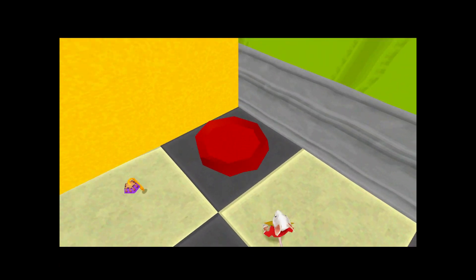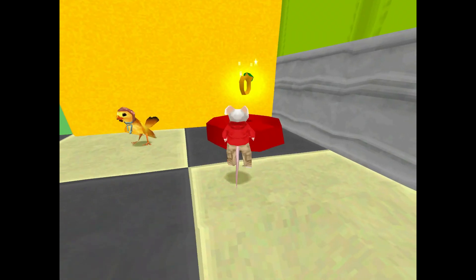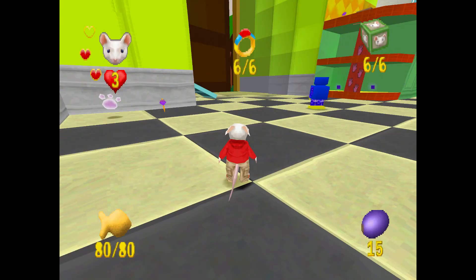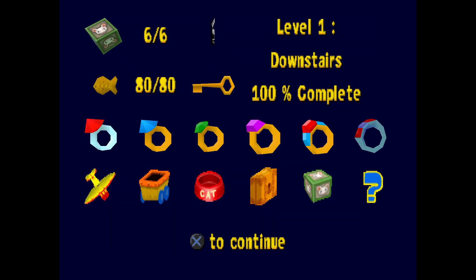The cutscene for putting all the cat biscuits in didn't even make a sound effect — that's weird. But that's everything for the level at 100%. Got everything done for downstairs. Now let's go to Snowball and show it for real.